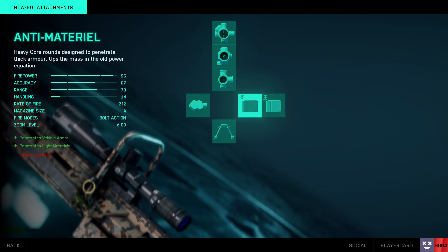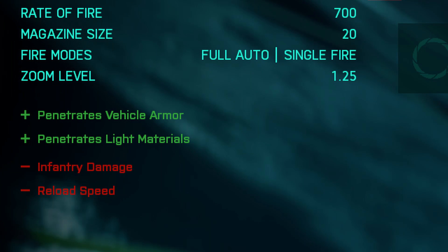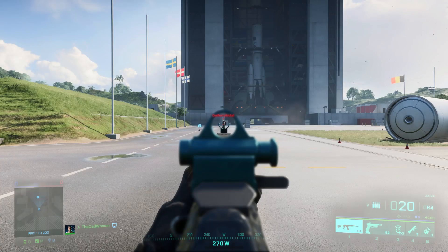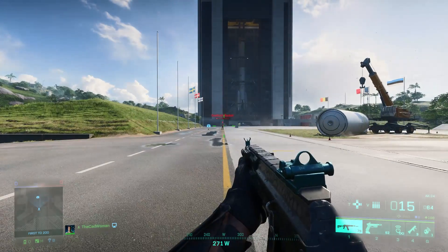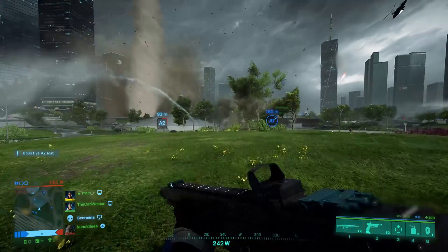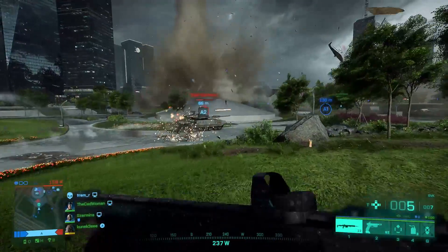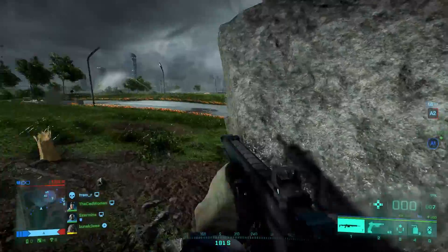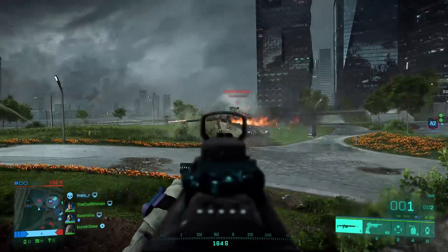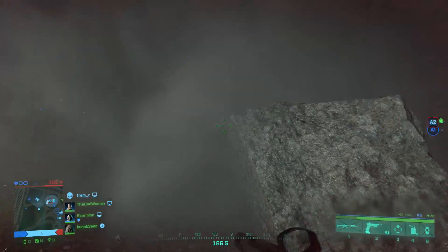Next up are the armor piercing bullets, available for most weapons, and the anti-material rounds that come with the NTW-50 in two versions — normal and high power. For normal weapons this ammo type reduces reload speed and also the damage to infantry — you will always need one to two more bullets when shooting at infantry, and the magazine size is smaller. But armor piercing is actually made to penetrate vehicle armor and light materials. Even with normal weapons you can deal good damage to light vehicles or give them the last few bullets when they're low on health.